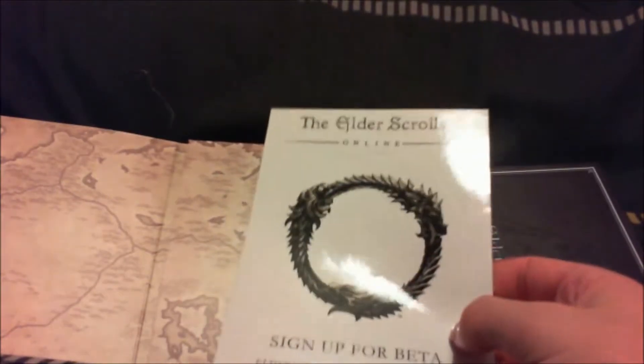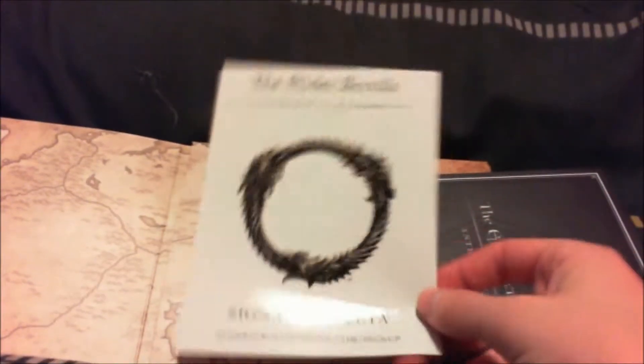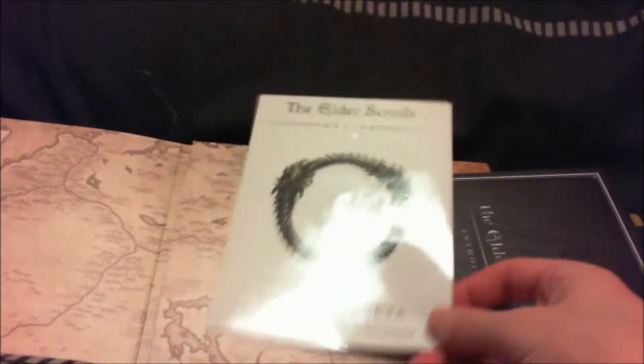Let's flip over to the very last bit — it comes with this sort of setup here, which comes with a beta code for the Elder Scrolls Online. Well, there isn't actually a code on the back, but this is basically a free invitation to sign up for the Elder Scrolls beta, which is quite a nice little feature. I'll be using that. And this is just your standard instruction manual, safety reading and stuff that no one listens to.